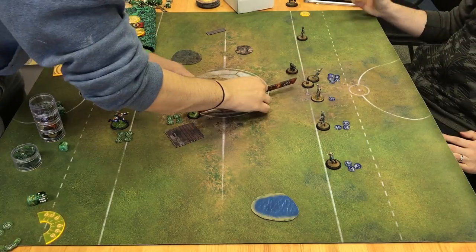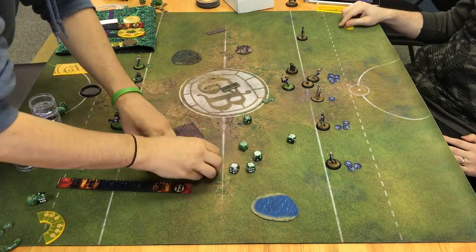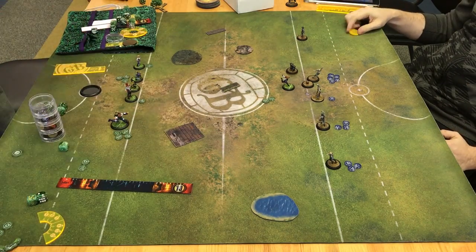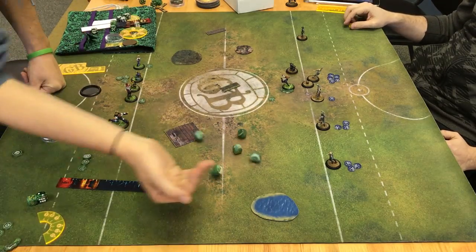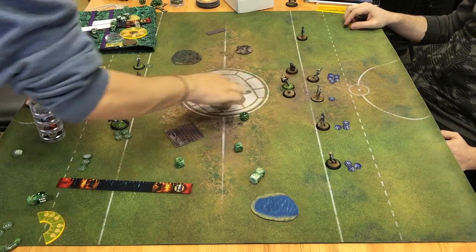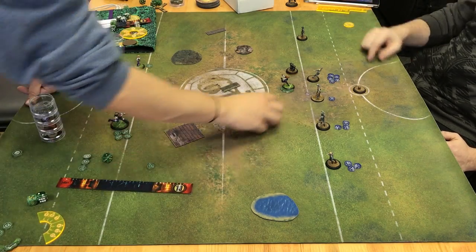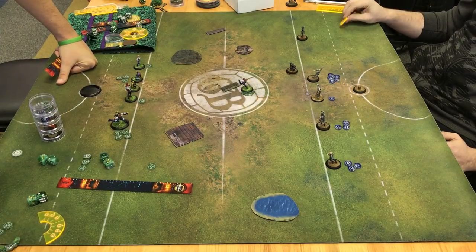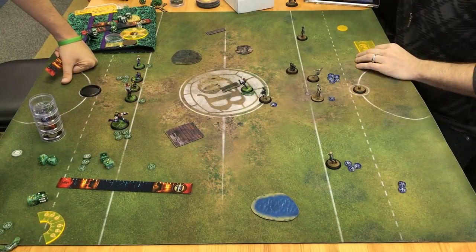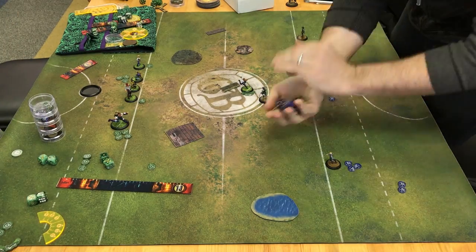Vitriol activates and charges Honor. Vitriol gets 3 hits after armor and chooses to do momentous clone. Vitriol attacks again, getting 1 hit after Honor's armor, and uses it to tackle the ball. With her last remaining influence, Vitriol takes a shot on goal. This is the most basic version of this situation, and can get even worse if Vitriol decides to run the length out, and Midas uses Lure of Gold to pull her farther away.